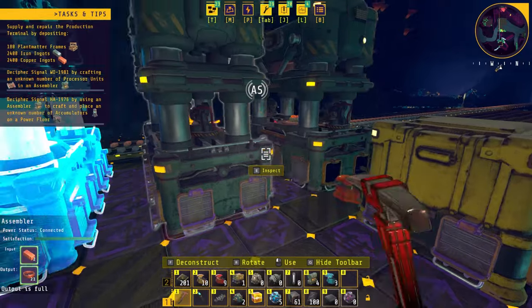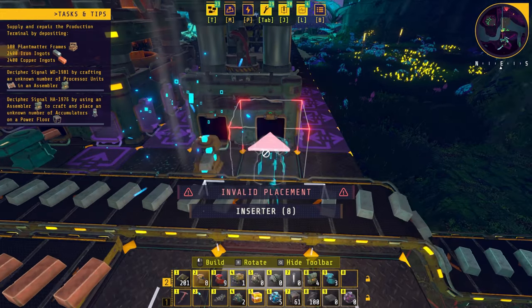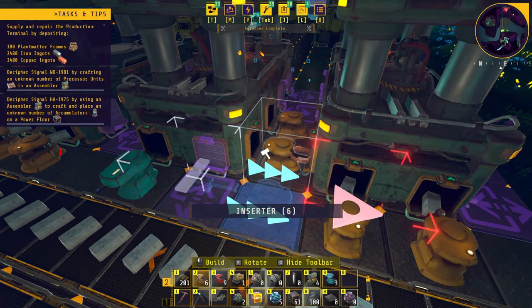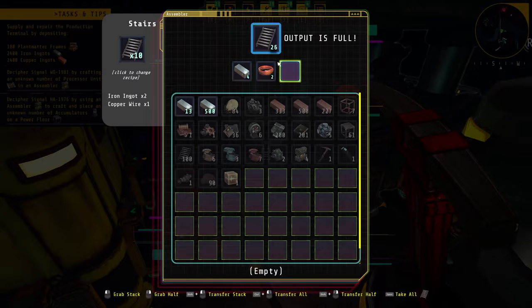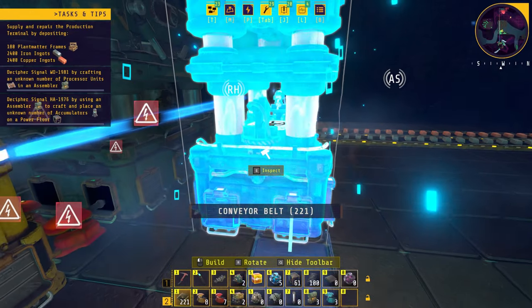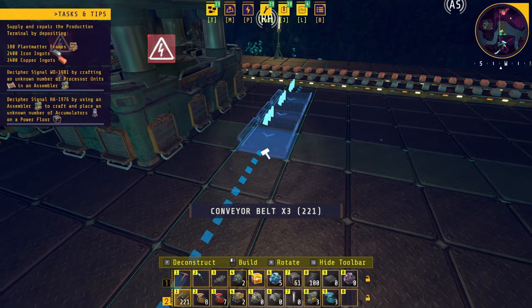We can also add another assembler on the other side doing stairs — it'll grab some iron and wires from the middle assembler and output into a box with fast inserters. Next we'll put down another assembler set to belts. These require mechanical components, so we need to find a way to bring some mechanical components over.